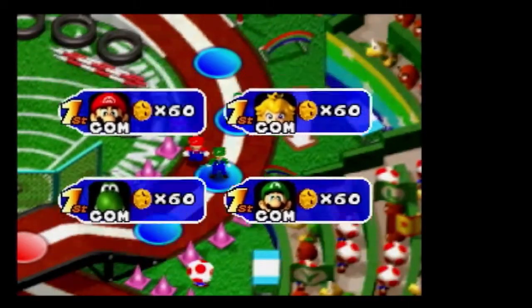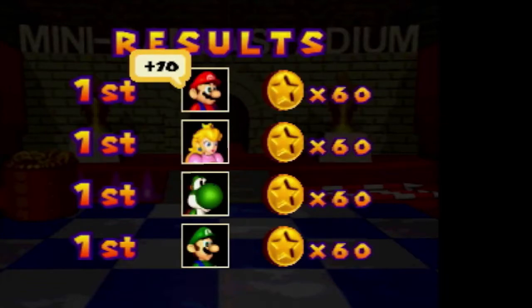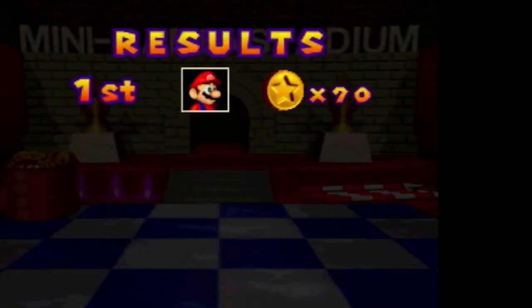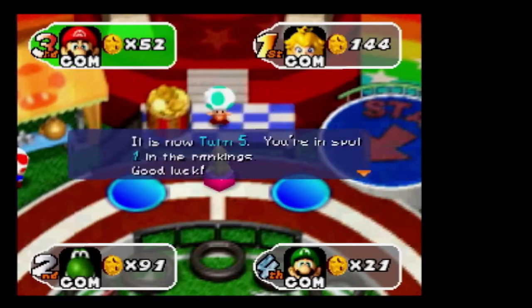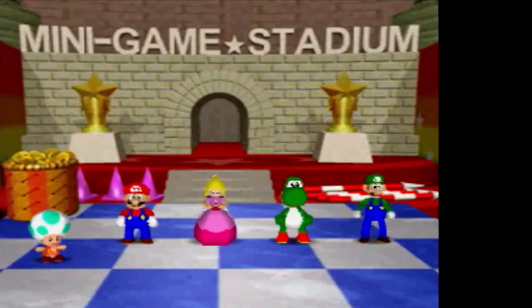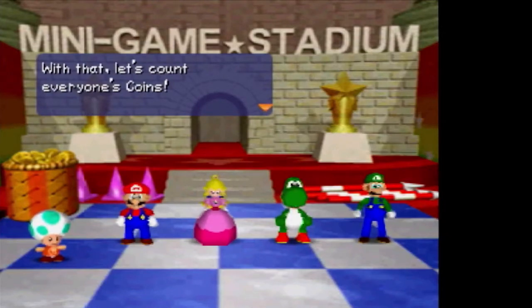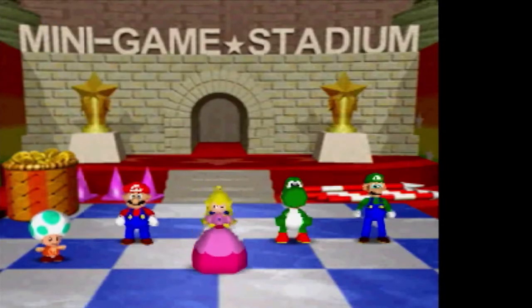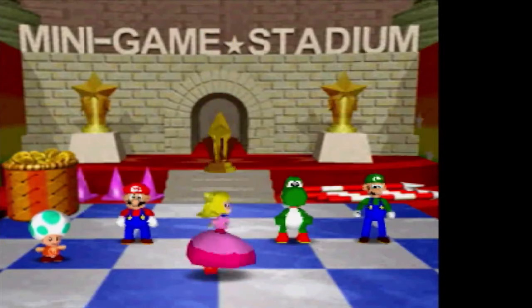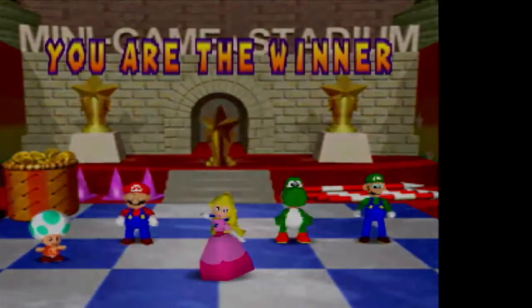Everyone landing on a blue space means a four-player minigame. You play the minigame, get your results — the result screen is the same as normal but without stars. When you pass Battle T at the top you get 10 coins for the lap. At the end of the game it shows off everyone's coin counts and then announces the winner — the person with the most coins wins, since coins are all that matters here.